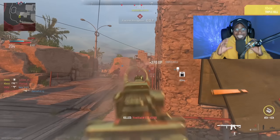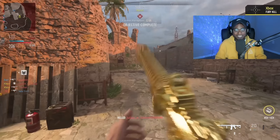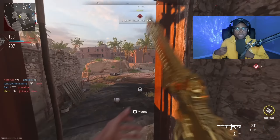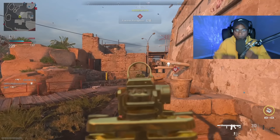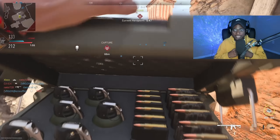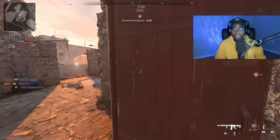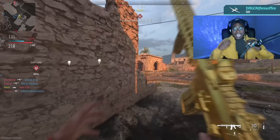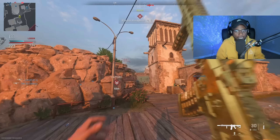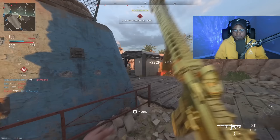That guy got away but I knew I needed to dip out of that area and continue my nuke streak. My landmine got a kill right there as well — I threw it on a hot position because I knew they had to rotate through that area. Nothing wrong with throwing mines down. Make sure you put them in spots you know people are going to come from for free and easy kills.